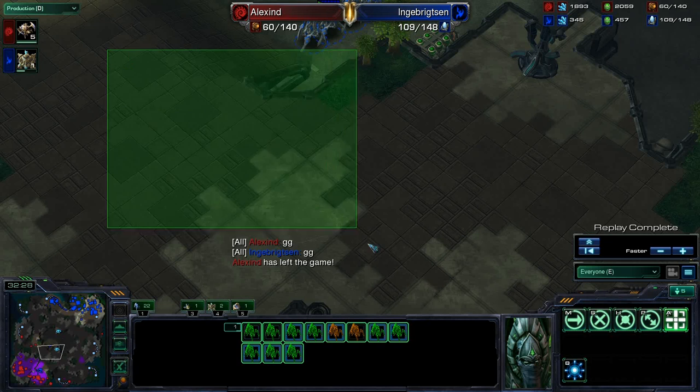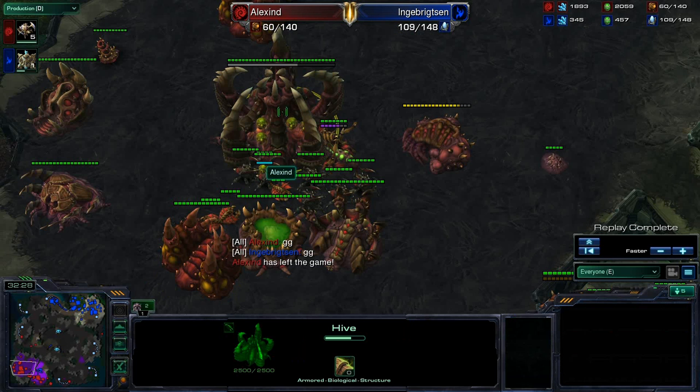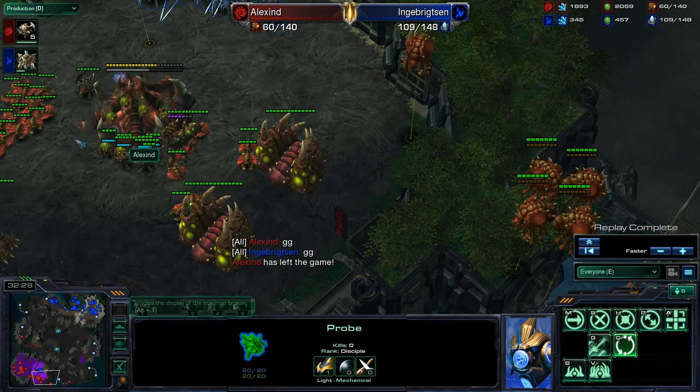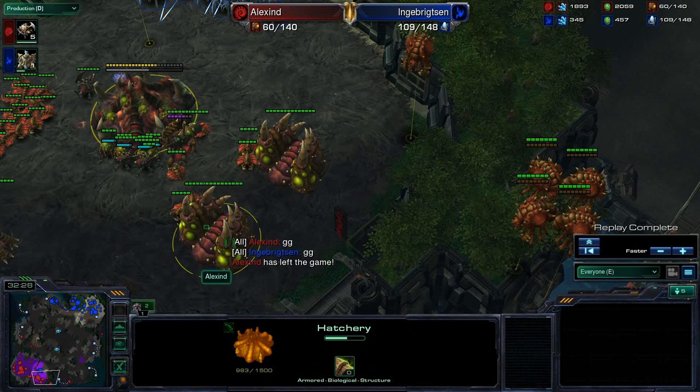Clutch engagement right there from Sen. Able to blink forward, pick off a lot of those Broodlords, and able to really snipe all those roaches too with his Colossus. Unfortunate for Alex, but well played there by Sen. Able to come back despite having those roaches in his base taking out his natural, smart play with the cannon, and really abusing the fact that his opponent left a cannon unpowered and didn't bring any units up to snipe off that pylon. GG, well played. Mr. Llama out.